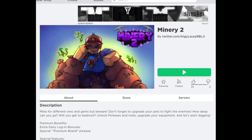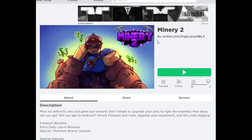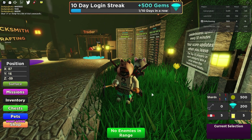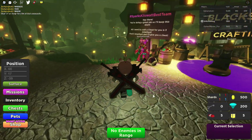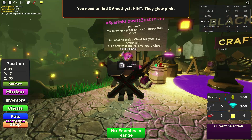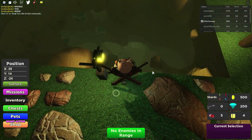Hey everybody, Dr. Mo here and we are playing Minory 2 to go for a special Sparks kill-a-lot secret badge. Sparks is right there — go talk to her, press E, and she's gonna say all you need is three amethysts. They glow pink.